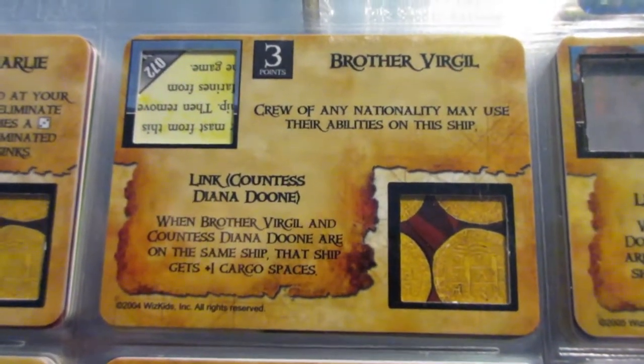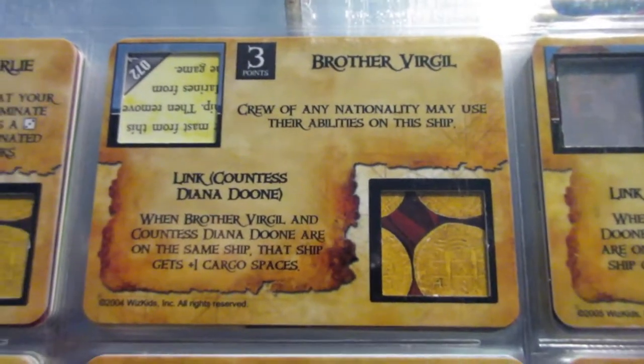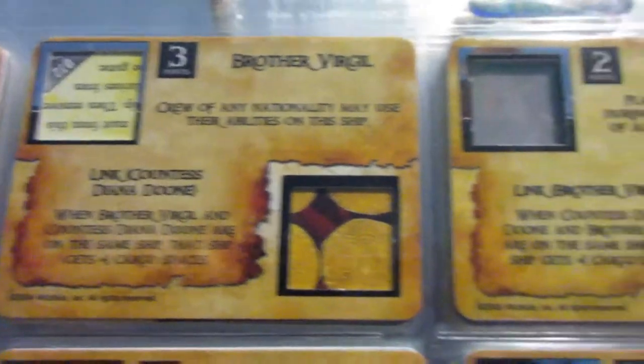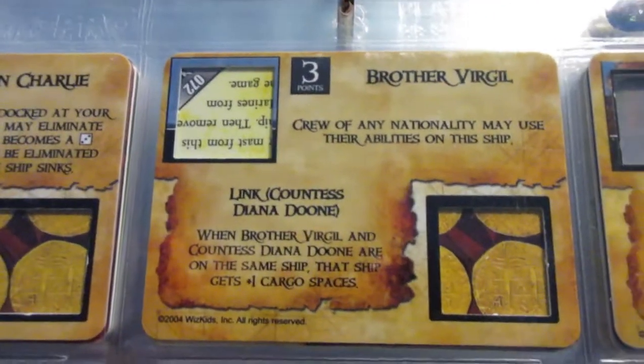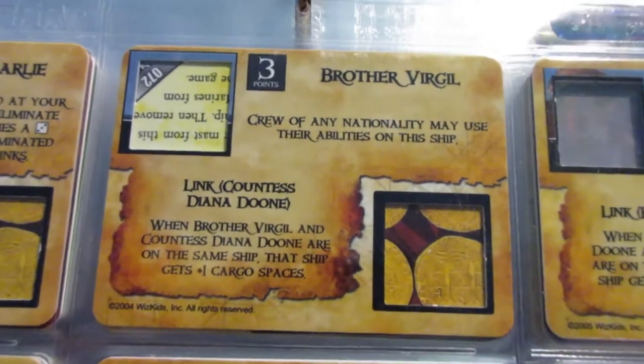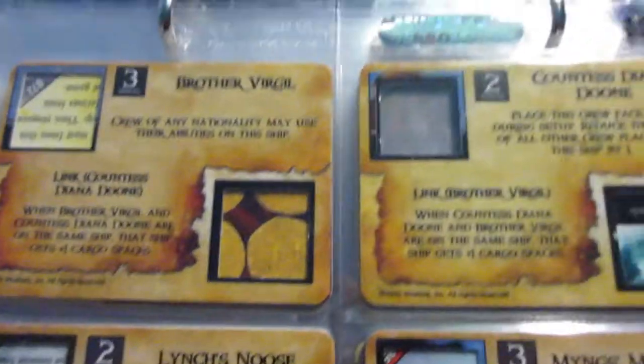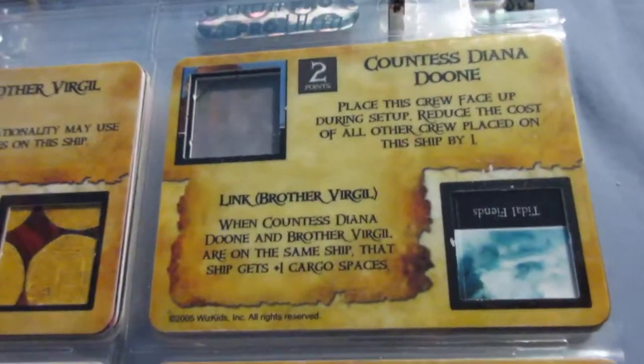Brother Virgil gives the crew-of-any-nationality ability — crew from any nationality can use their abilities on this ship. Good for big ships and ten-masters like the Shui Xi'an, the mercenary ten-master that allows English crew aboard. You could add Virgil and then have any crew from any nationality on that ship.